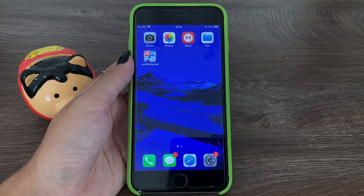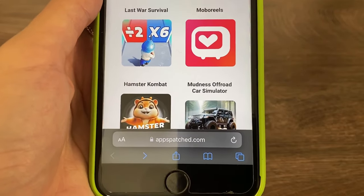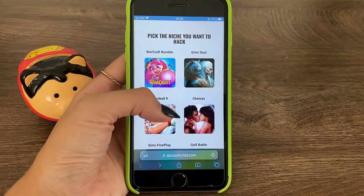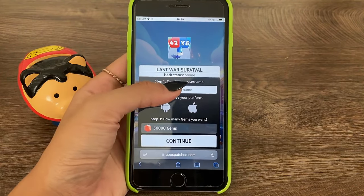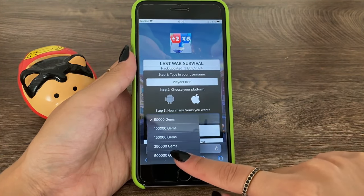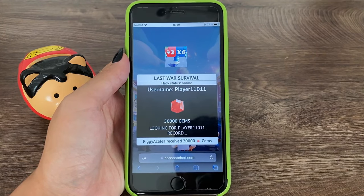The next step is going to our browser — you can use any browser you like; I'm using Safari. Go to this website, type in that address into your web browser, and get to this page. Once you enter it, find the Last War Survival app, tap on it, place your username, choose the platform you're using, then choose the amount of gems you want to get. Once you're done, tap on Continue and it will start connecting to the service and adding the value you wanted.